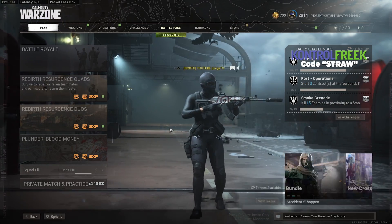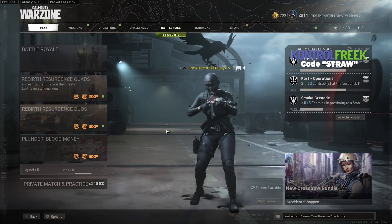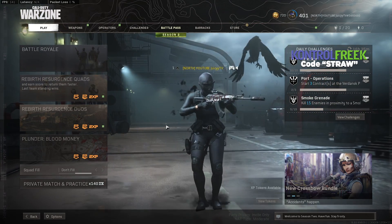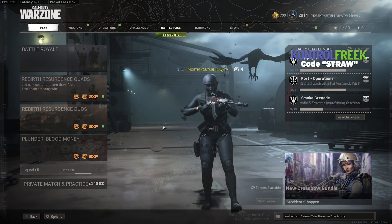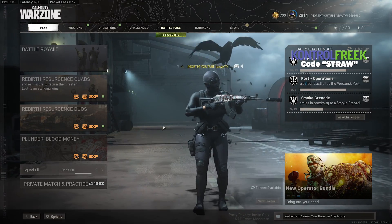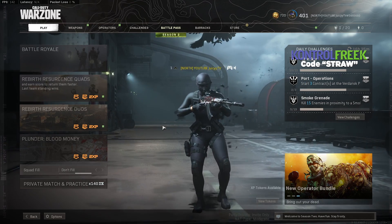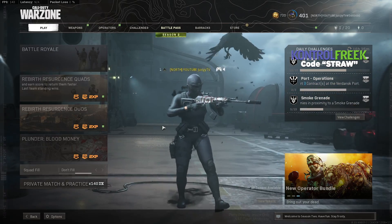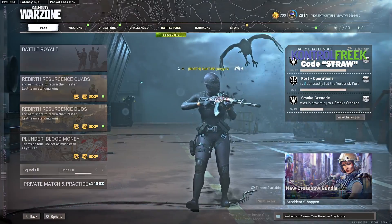I'm going to be showing you guys how to run Nvidia game filters without them flickering on game capture. Before this was available on OBS, anyone who ran game filters on a single PC setup would get their game flickering when they tried to use the filters. I'm going to showcase what it looks like before and after, because this is an absolute godsend.